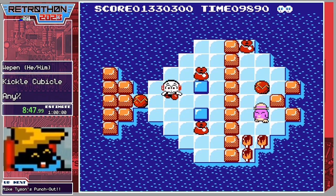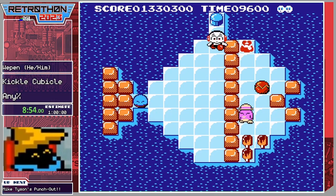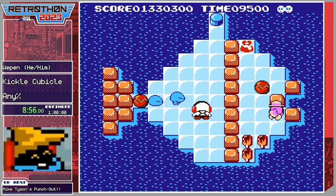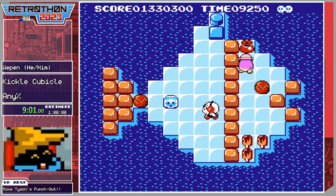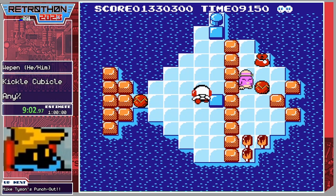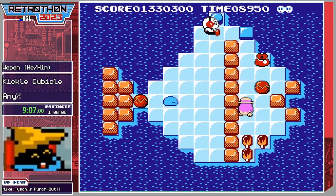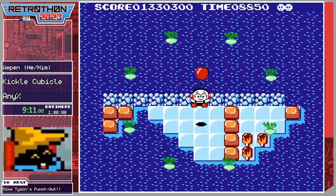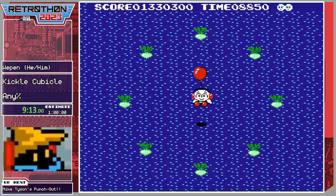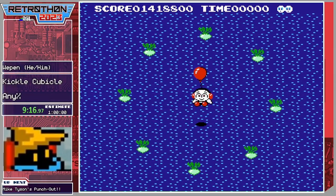Let's get these against the wall and these up top. I need you right here, thank you. And I need you right here too — thank you very much. This guy is another character who can be frozen and broken; he just wanders around. Also thank you for the raid, Kubakai — appreciate that very much.